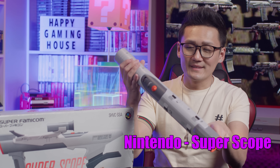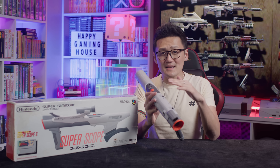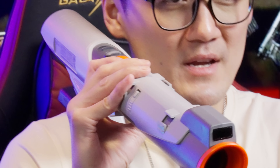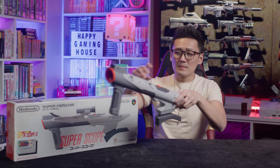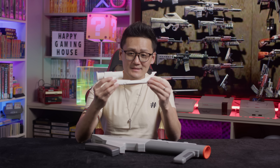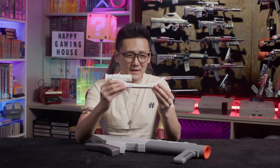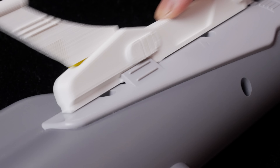The Nintendo Super Scope dates back to 1992 — the successor to the NES Zapper. This SNES accessory is mounted over the shoulder; the scope mimics the feel of a sniper rifle with a side button for rocket-launching vibes. Unfortunately we lost the sights, so we had to 3D print a replacement. This scope took eight hours to print and it looks pretty good — not perfect, a few imperfections, but it'll do the job. For anyone who wants to print one as well, there's a link to the 3D print file in the description below.